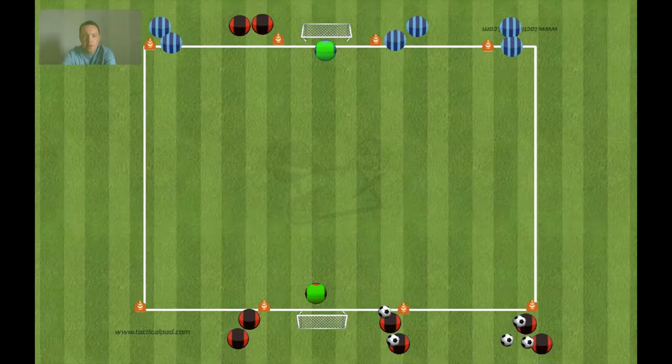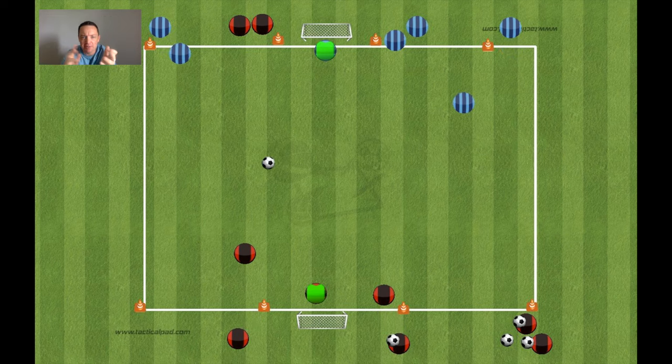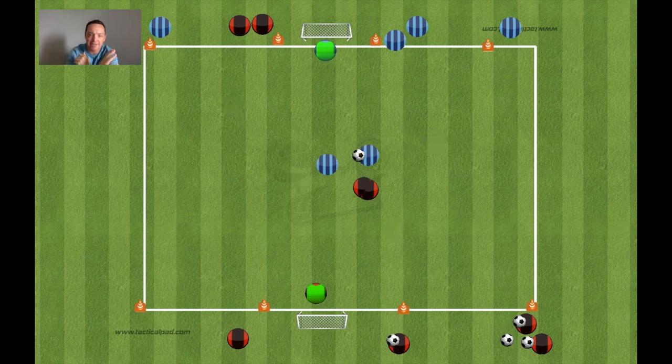The first one is a 2v2 that develops into a 4v3 and changes the picture slightly in the second phase. It's a traditional start, similar to ones you've seen before — 2v2. When that ball is finished, one of the red players comes off the blue line, and it replicates a transition with a forward pass into a center forward.